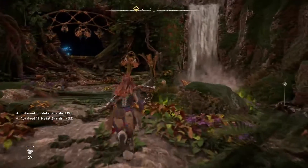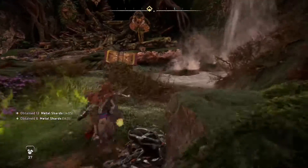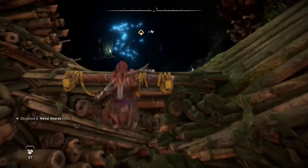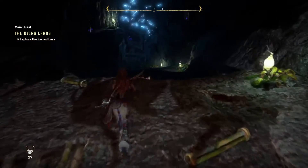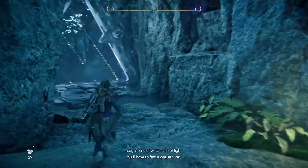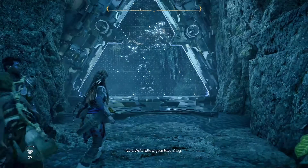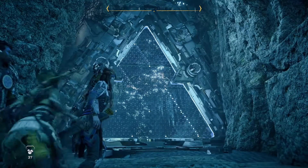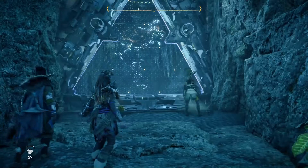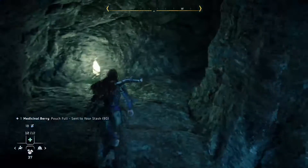I'm kind of excited to see what's in here — it already seems to be kind of cool. You know, the one thing I love about Horizon Zero Dawn and Forbidden West is their love for triangle geometry. I love it — it's so futuristic, it's great. It's better than the hexagonal stuff, in my opinion. But to each their own, I suppose.